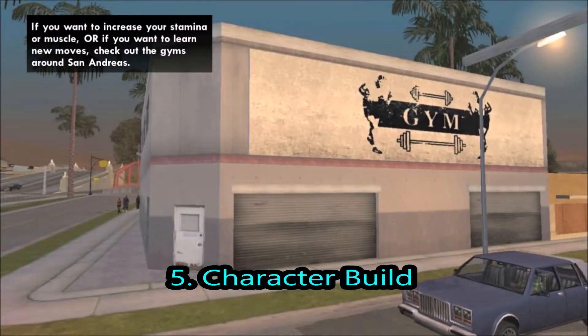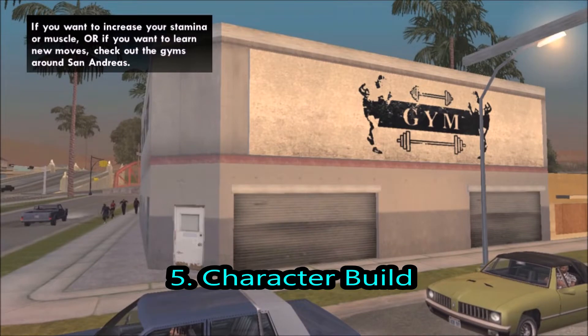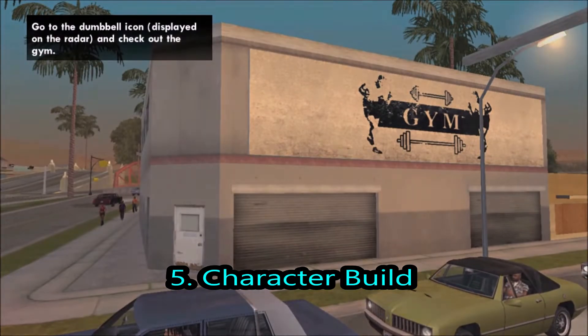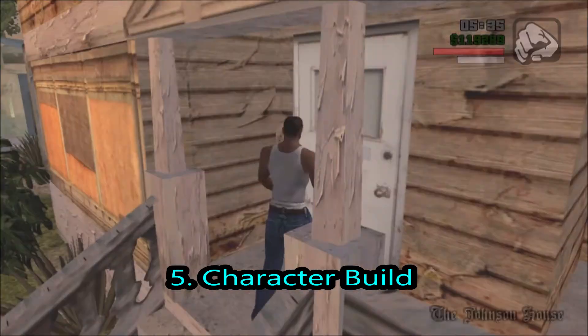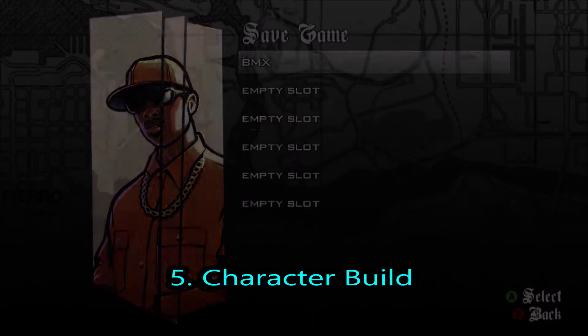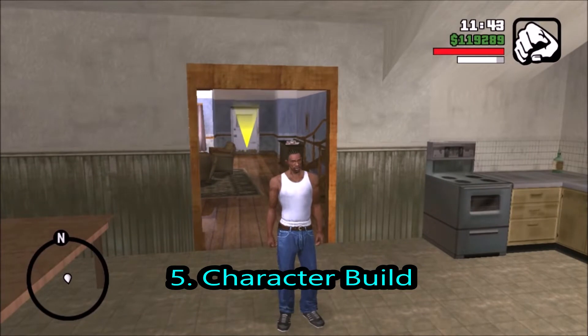We could actually choose CJ to be any shape in San Andreas. And I think they should add a gym for GTA Online, get to use the gym equipment and all that, and even change the character's shape — whether you want it to be slim, a bit bigger, or even obese. They actually did it for Red Dead Online, so why not for GTA Online? Adding a gym to improve your character's build would be an excellent feature.